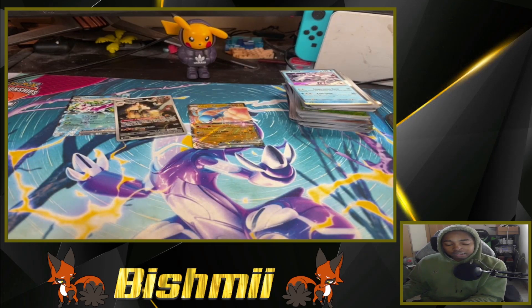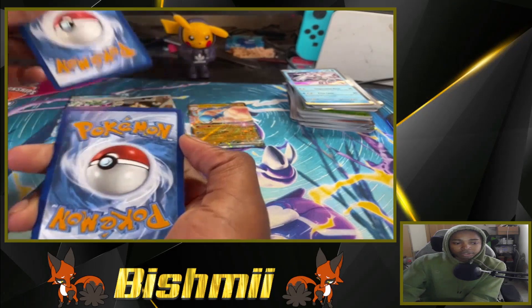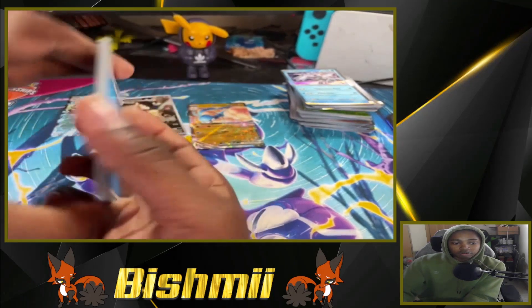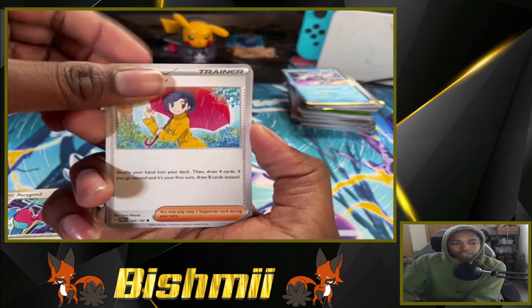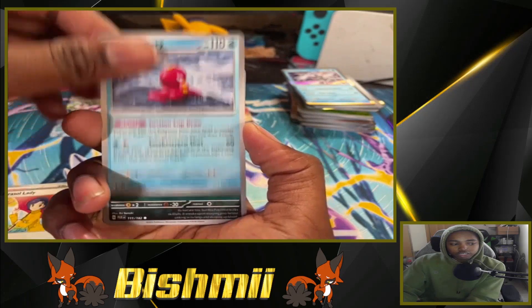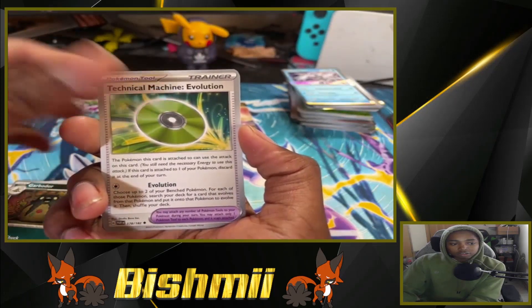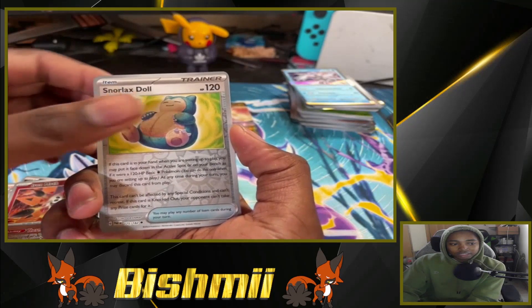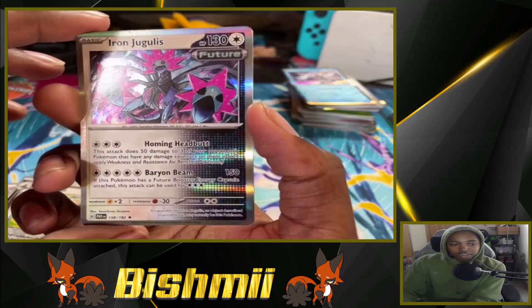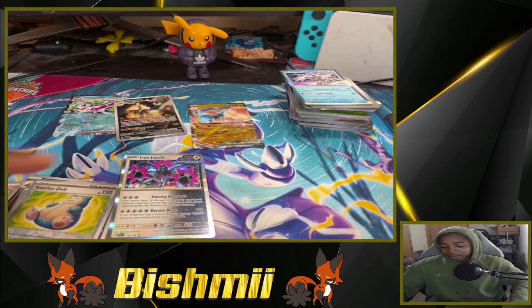This pack is about to go crazy, get ready! Starting from the code card, back to front — Water Energy, Porygon 2, Parasol Lady, Octillery, Golbat, Chandelure, Garbodor, Technical Machine Evolution, Iron Moth reverse, Snorlax Doll, and Iron Jugulis. Damn, I thought that was gonna go crazy — but you know, this set is looking pretty cool overall.